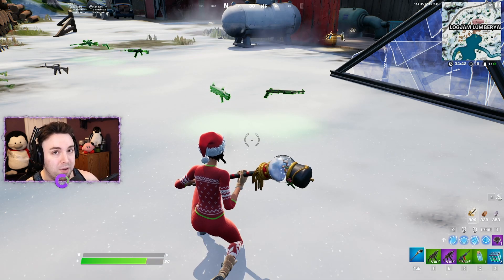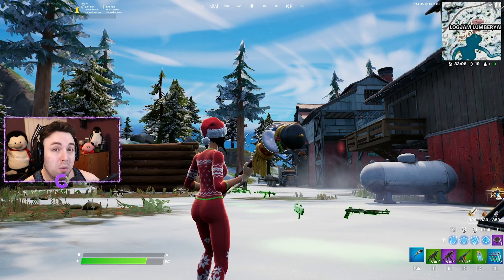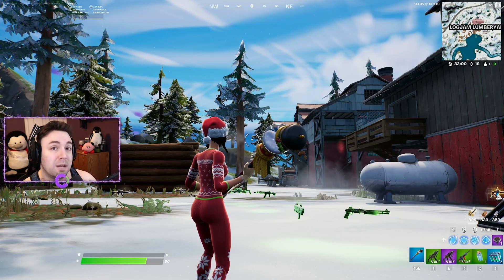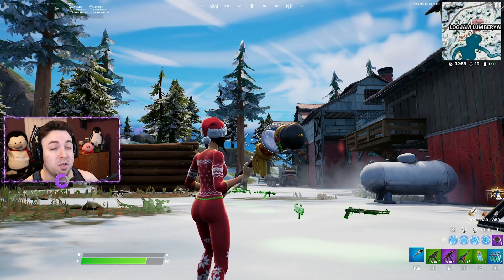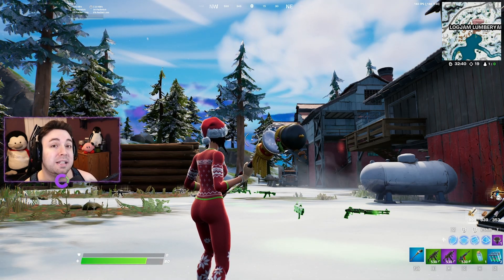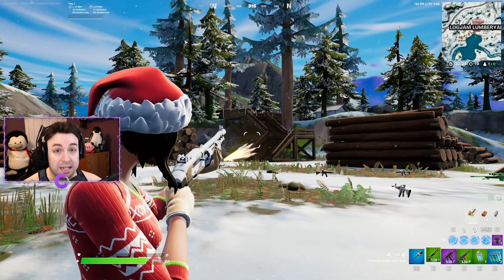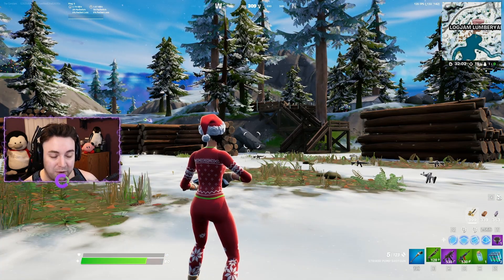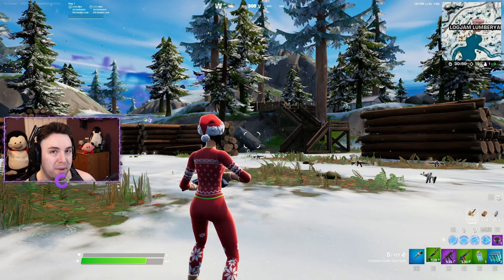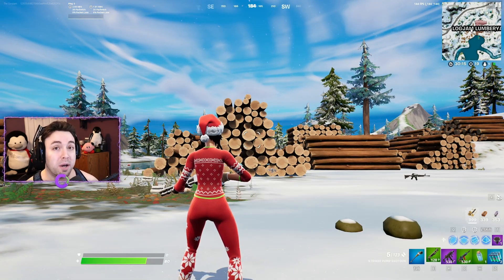This raises a couple of questions: do the pumps need a buff, and why did Epic do it this way? My belief is that Epic anticipated a lot of new and returning players in Chapter 3. If they had the pump the way it was before, experienced players would demolish newcomers. The spray meta is a way to level the playing field so that anyone can win a fight.